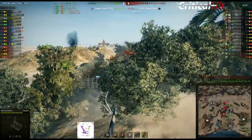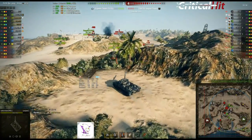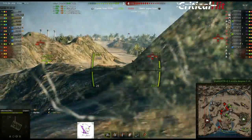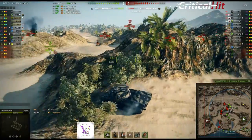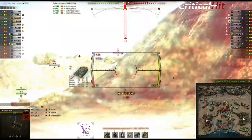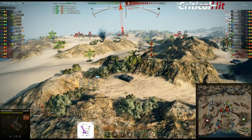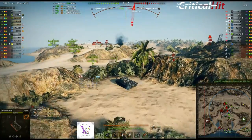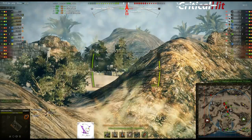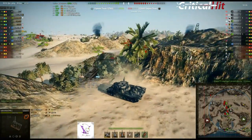Da könnte er rankommen - jawohl - und einen absoluten Low-Roll. Naja, passiert leider ab und zu. T-44 ist noch da, der E-75 ist immer noch voll. Da oben steht noch der Löwe, der ist an der IS-3 abgeprallt. Da ist der 121er - und natürlich am Turm abgeprallt. Der 121er hat in die Kette geschossen, das war Heat - Heat durch die Kette bringt nichts. Einfach mal die Panzerverschütung besuchen, Penetrationsmechanik - da wird erklärt, warum.